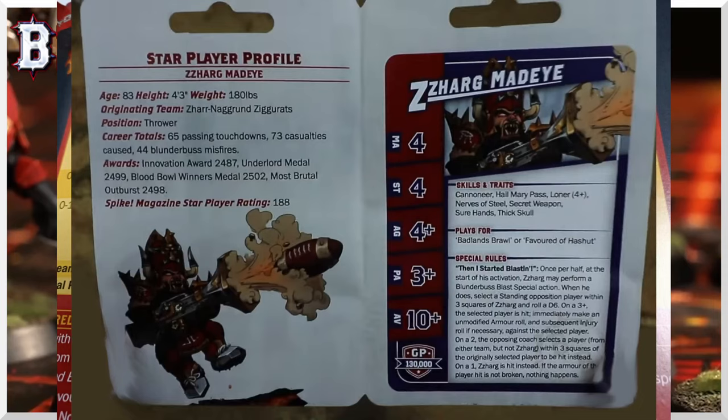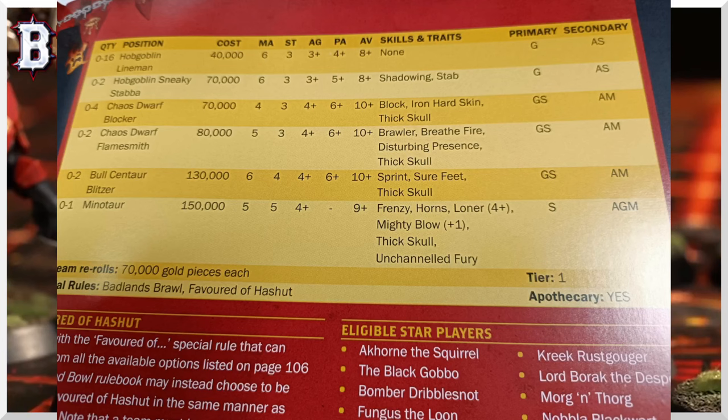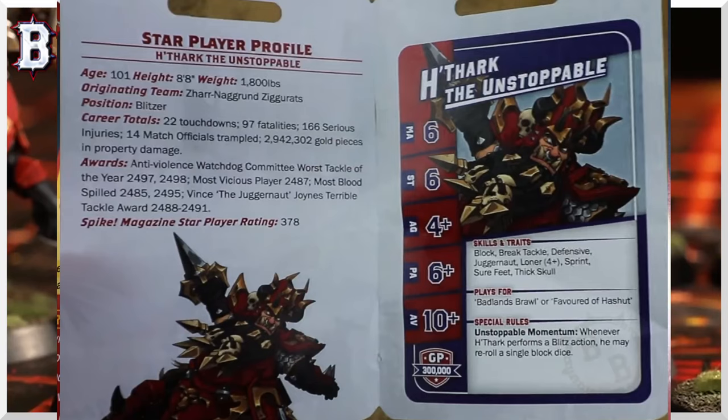It's hard to justify 130k for a secret weapon at Strength 4. Though he is PA 3+, so you could use him as a thrower with Sure Hands and Cannoneer — you could technically use him as a ball carrier in a desperation two-turn drive. Overall Zargadumm isn't terrible, just not very exciting. Hithark, on the other hand, is a very exciting and valid counter option to Varag, Griff Oberwald, or Lord Borak.